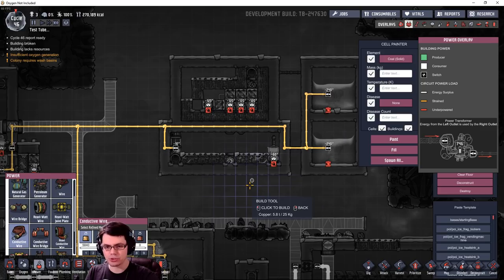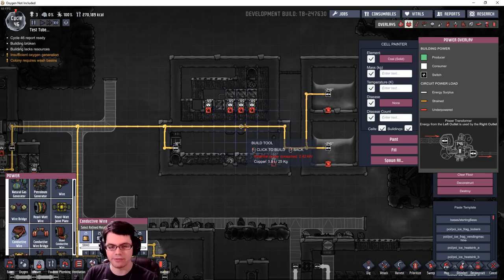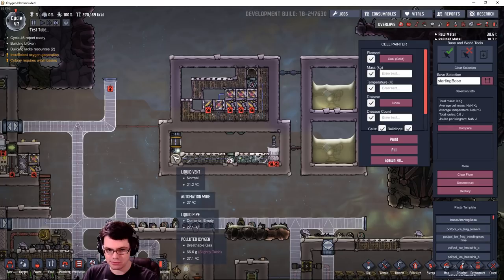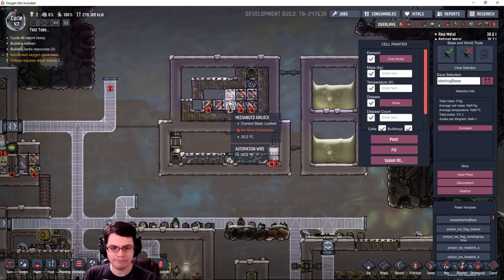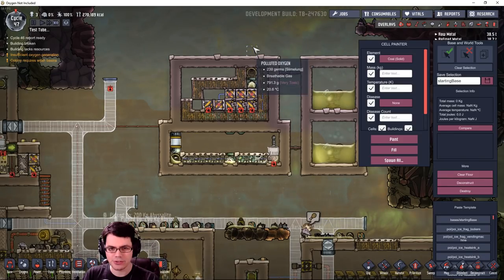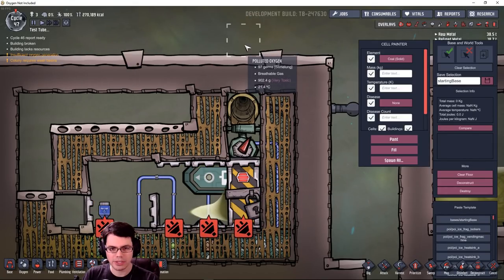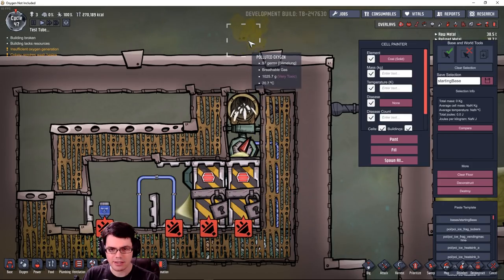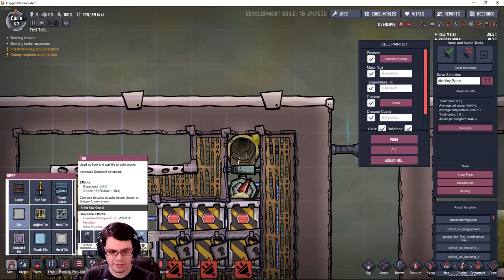Now I'm connecting the pumps, which will push liquid into these test chambers. I'm not expecting results directly comparable to the static tests, but this will show whether either setup is actually feasible in a base. It should expose potential problems like flooding. This is interesting — you can see polluted water bubbling off the liquid vent right there. Look at how much polluted oxygen is already appearing there.